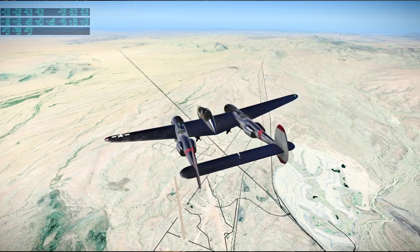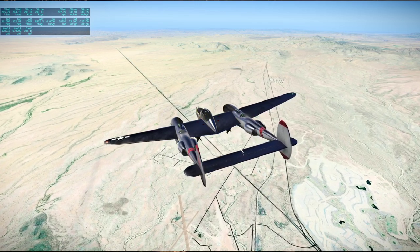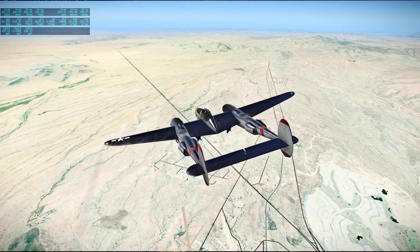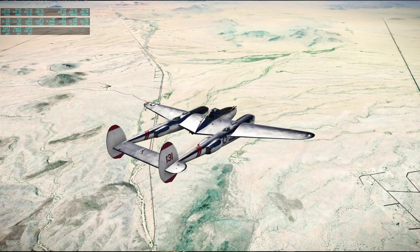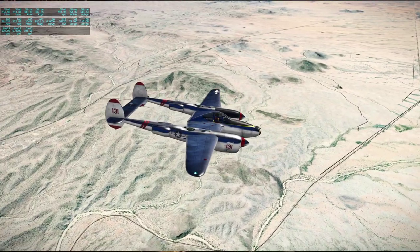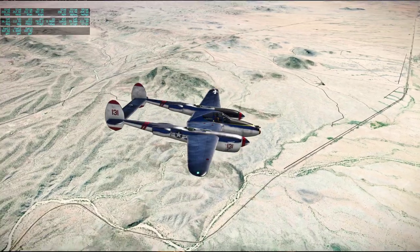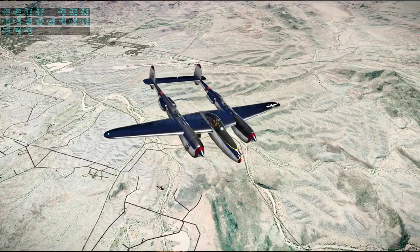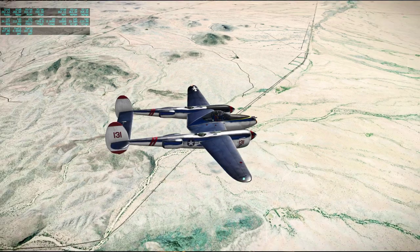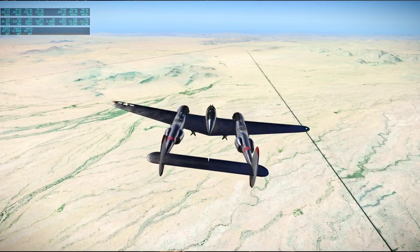The US-60 sort of breaks off — I don't think it's that one, I think it's the one behind there at our tail that breaks off and heads west. So US-93 it is.